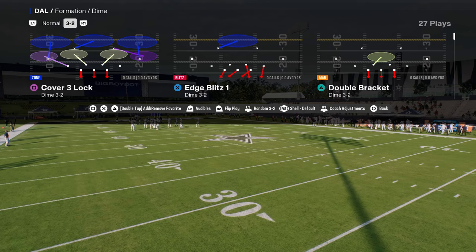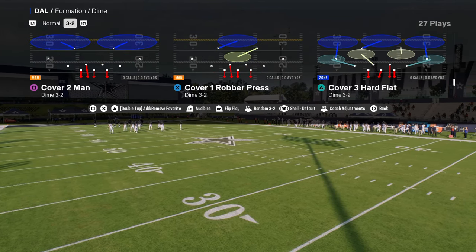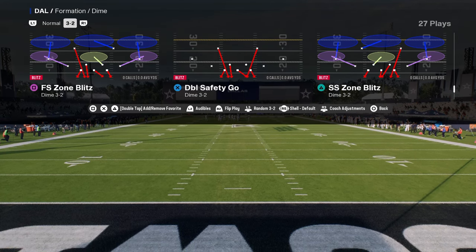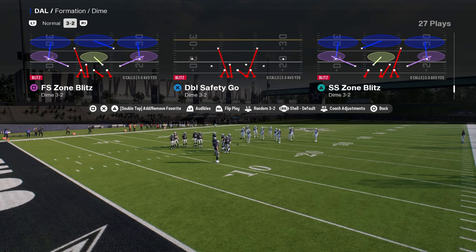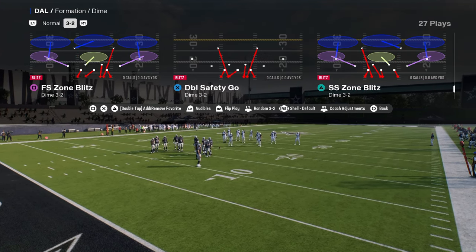We're going to flip our formation and come out in this play — double safety go. The way you can tell if you have properly set this up is if the linebacker is blitzing on the right side of the screen. So we hit right trigger to flip the play, and you see that puts the linebacker on the right.